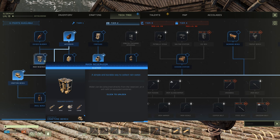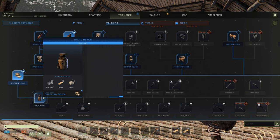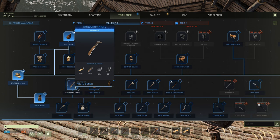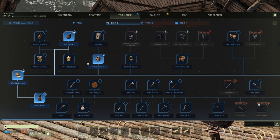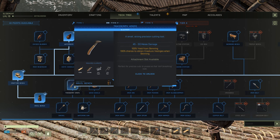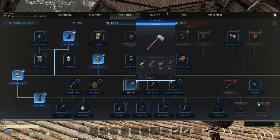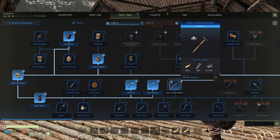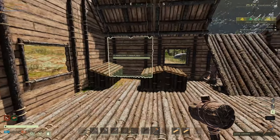Rain reservoir — simple and durable way to collect rain water. Anvil bench — let's get that. Exodermy knife — small precision cutting tool, 100% yield from skinning; 100% chance to obtain creature vestiges when skinning. Wood shield. Let's get these iron tools. And then we have seven points left — I'm going to save those.